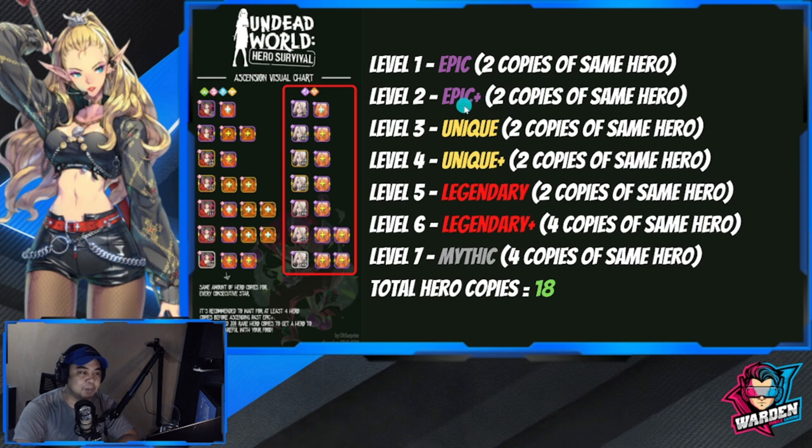From Epic Plus you need two copies of the same hero. At Unique Plus — level four — it's again two copies of the same hero, which gives you Epic Plus. At level five, Legendary, two copies of the same hero at Epic Plus. At level six, Legendary Plus, it gets tough: four copies of the same hero — shown here as two Epic Plusses — which again equals four copies of the same hero.